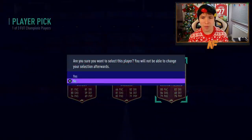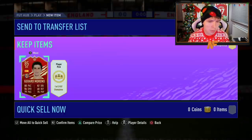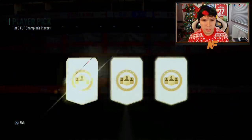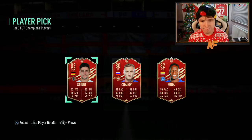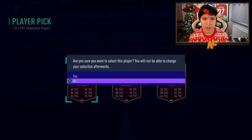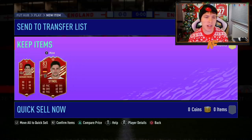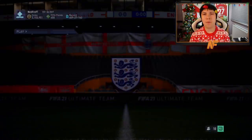Player pick one — 85 rated, I guess I'll take it for the fodder, but no Scott McTominay. Player pick number two, please EA, show me McSauce. Didn't even get a McTominay — we get an 83 and an 85. Brilliant, thanks for that EA. Ruined my Christmas Eve. Hopefully we get him in the store packs.